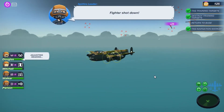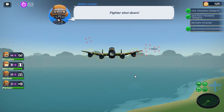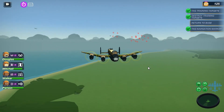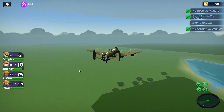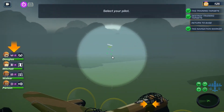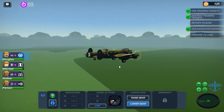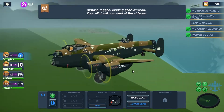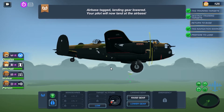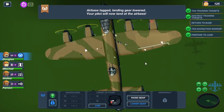Gotta keep going to base. We already got holes — we already got holes! Oh boy. We're good now. Whew. Gotta lower the gear. We still got both wheels. They didn't shoot — oh my, look at those holes. We got some on this side too, one in the engine. No wings hit.